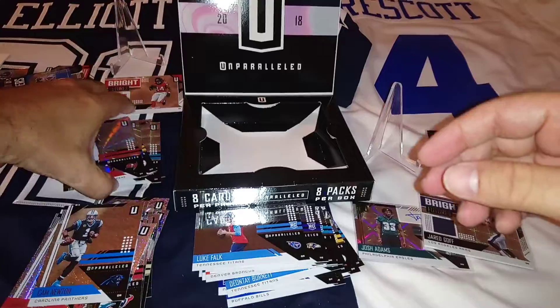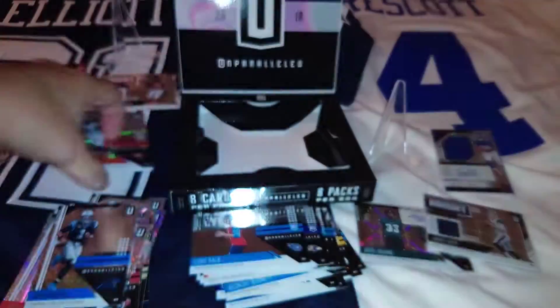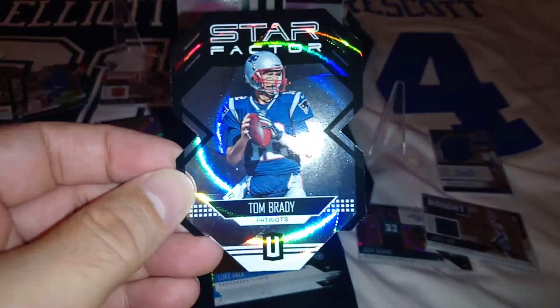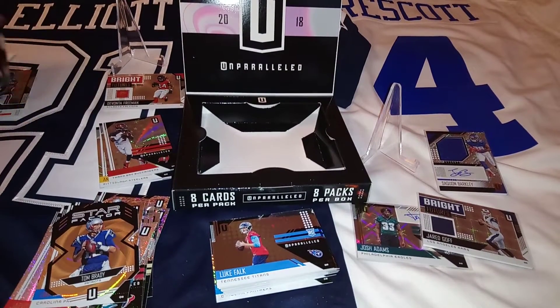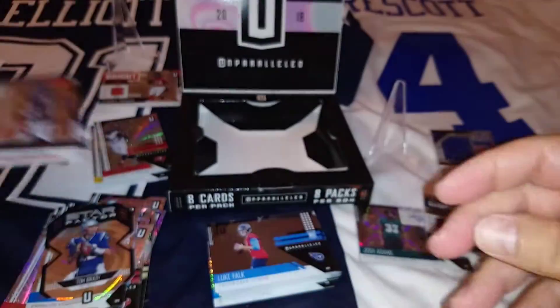In addition, you're getting all these numbered cards in here: 150, 150, 75, 200, 100, 100, 200 — these are all numbered, all the rookies. Loads of rookies, inserts. Got to show you this one — Star Factor Tom Brady die-cut, 25 to 100. Absolutely gobsmacked with that one — it's just a lovely, lovely card. And some inserts; you get your usual inserts from Unparalleled.